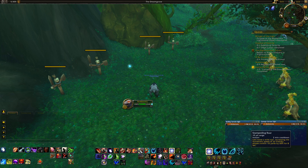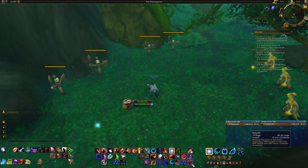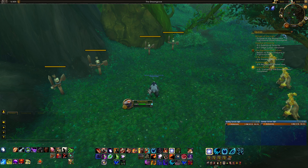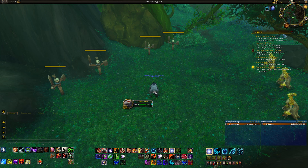For utility, we have Stampede and Roar for AoE movement speed for your group. We have Skull Bash for interrupt. Remove Corruption lets you dispel Curse and Poison but takes you out of bear form, so only use it if you really need to. We also have Battle Res with Rebirth — it only costs 10 rage and you can use it in bear form without dropping out, which is really nice.